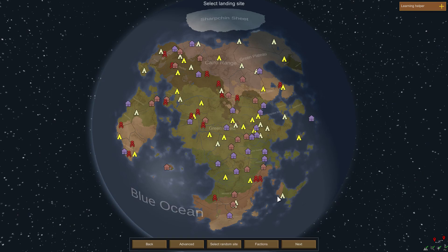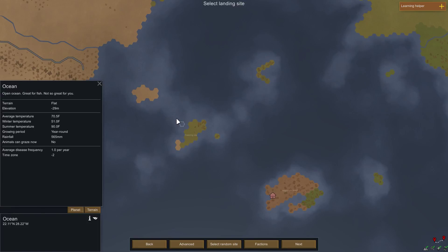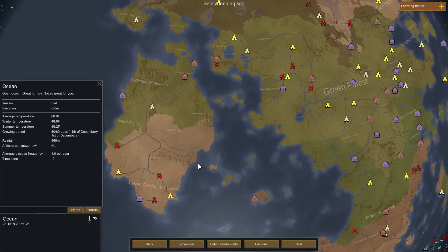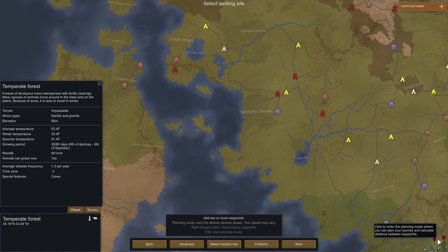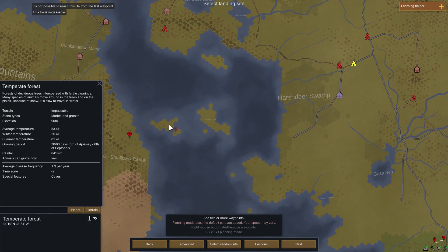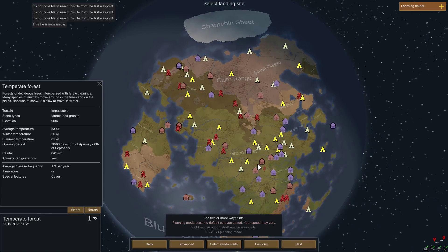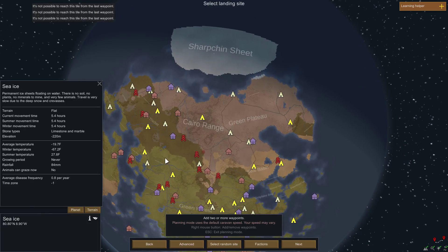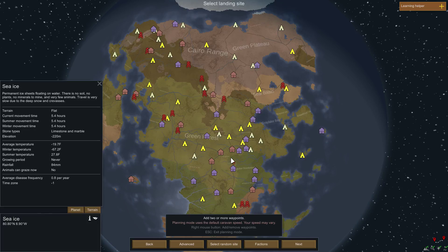So we'll find out pretty quick where we're going to be. Here we are — that's interesting, it's kind of all like a bunch of little islands. I wonder if you can actually get through. If we click on this it'll actually tell us. Okay, so if we were on that island we'd be stuck. We could start way up there and have it always be cold. We could have a huge map. We'll try this one, this should be good enough.